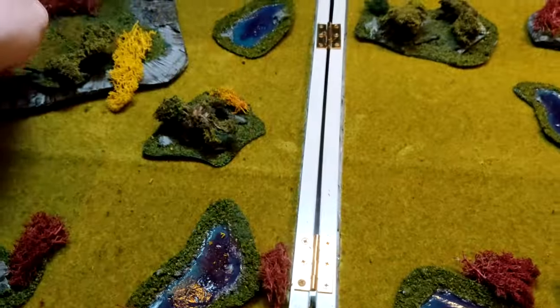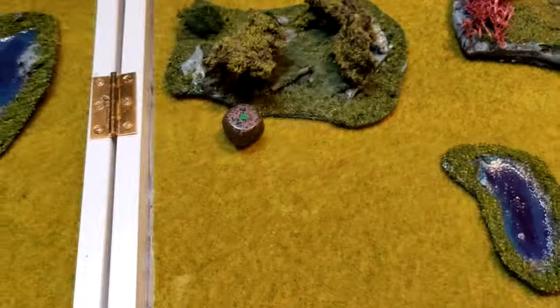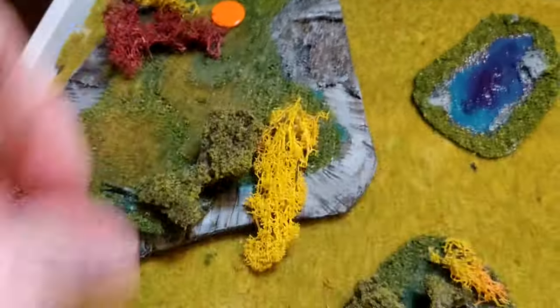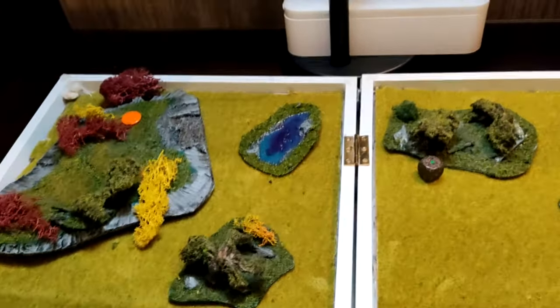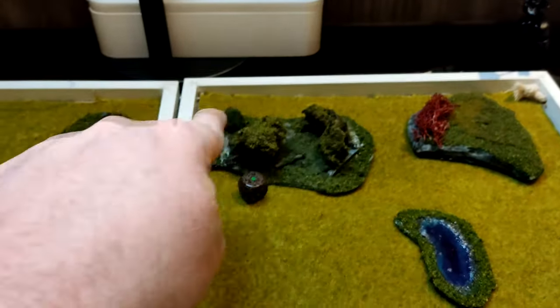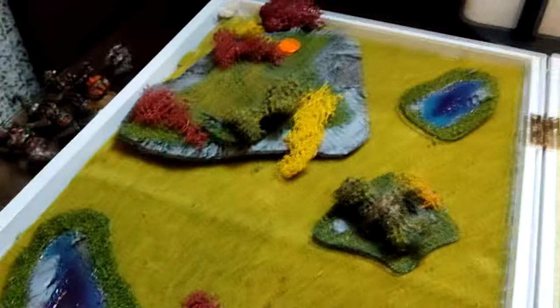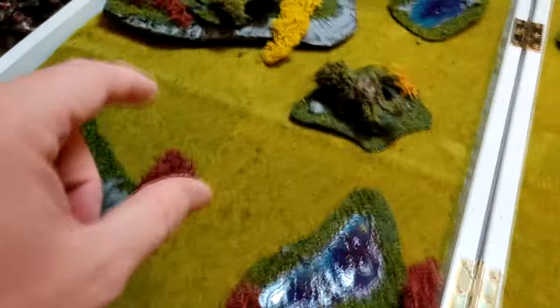We roll to see which corner — one through four, re-roll on five or six. We got a one, so we mark that corner. Terrain rules: water is impassable. The edges of the forests give cover, and the lichen is heavy/blocking terrain — so dense it blocks line of sight.